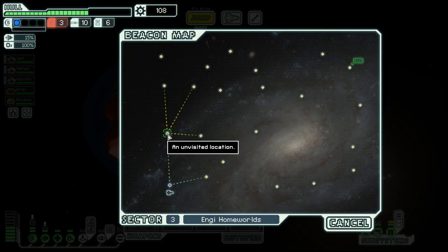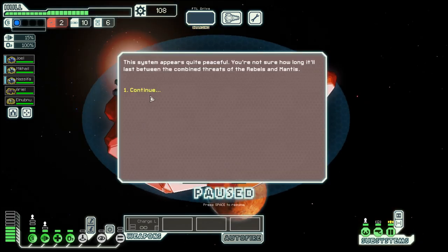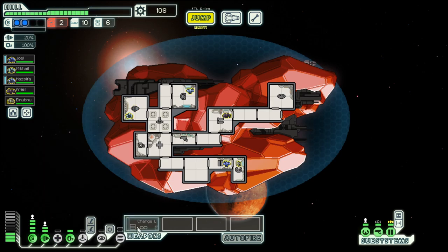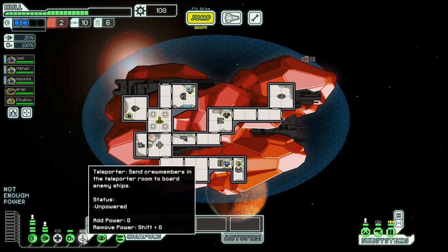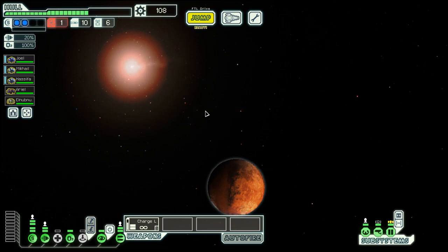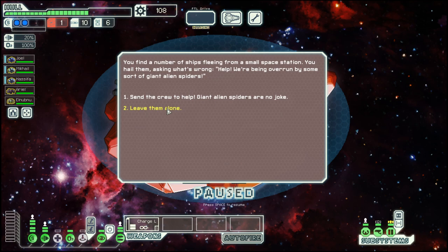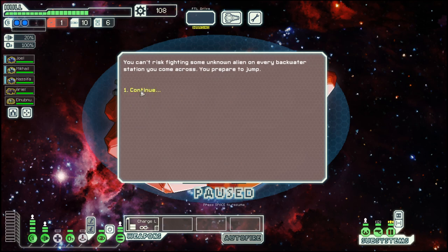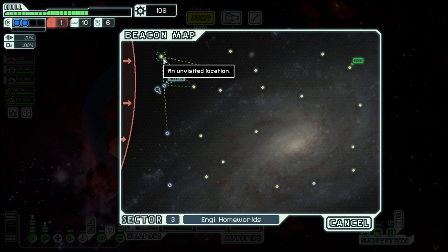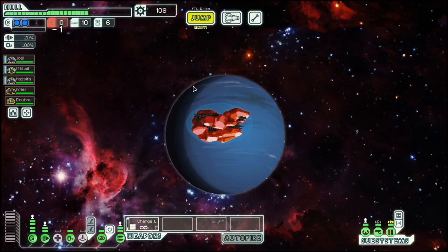We are a bit low on fuel, but that's not something that's too dramatic. We need an additional weapon. And we don't have anything against giant spiders, so we leave them alone. And as we are on our last fuel, let's move forward.